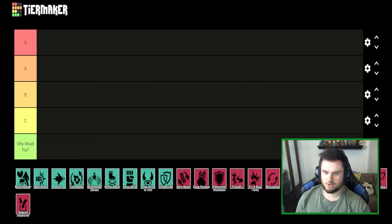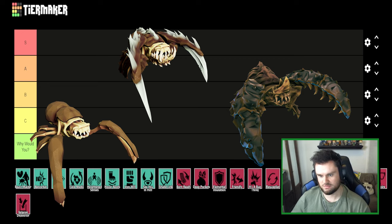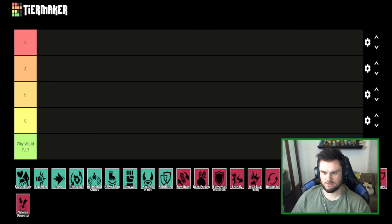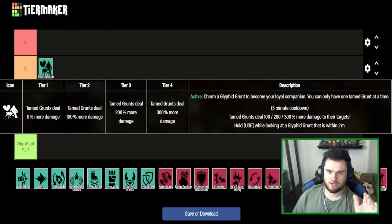The first one on the list is Beast Master. We're starting with the active perks and then going to passive perks afterwards. Beast Master is a very interesting perk — you can charm or tame a Glyphid Grunt, Slasher, or Guard and basically make it into your pet named Steve. This is a very fun perk because it lets you tame a bug, which is really cool. I'm going to put this directly into the A tier.